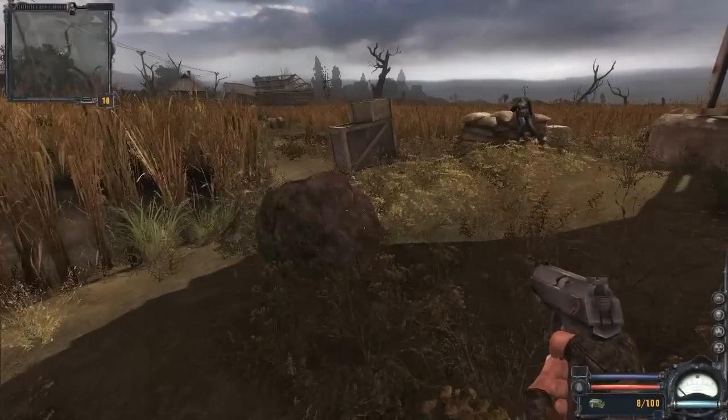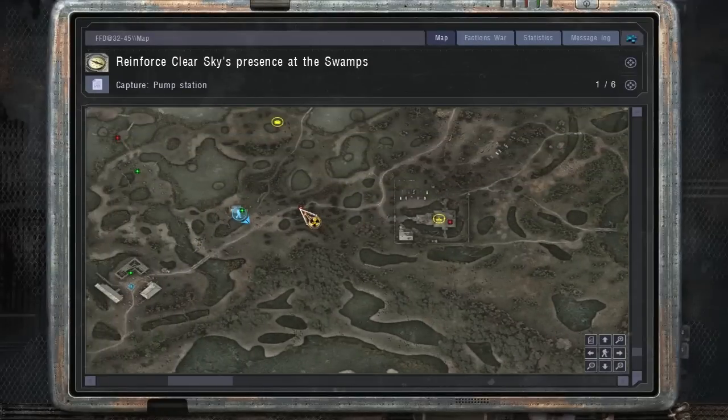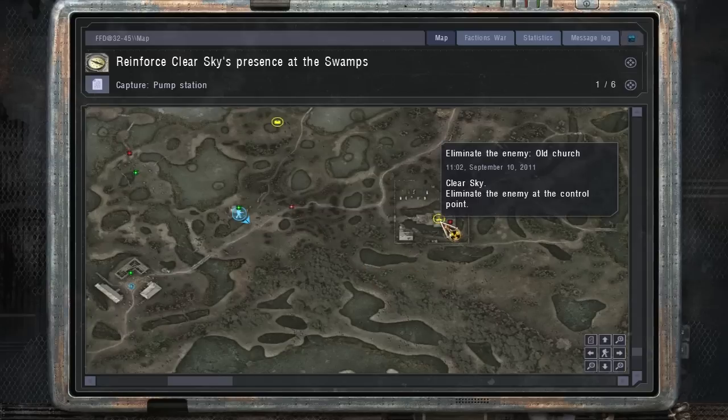Now we've captured this position — these guys will hold it and reinforcements will pass through it. Let's pull up the map. Our next target is the church over there, but some renegades are coming in, so we're going to have to take care of them first.